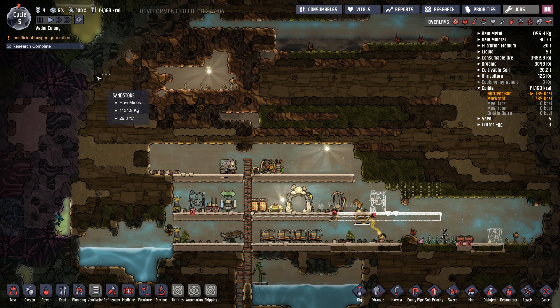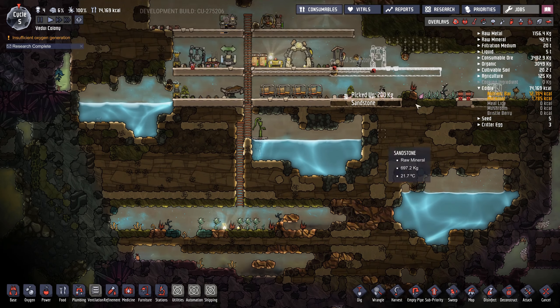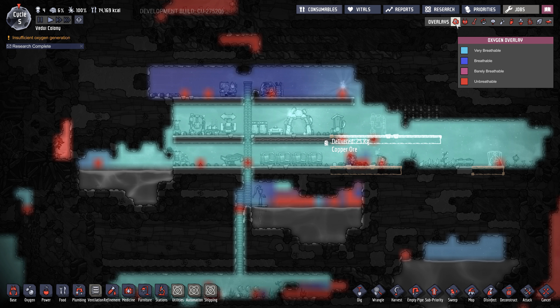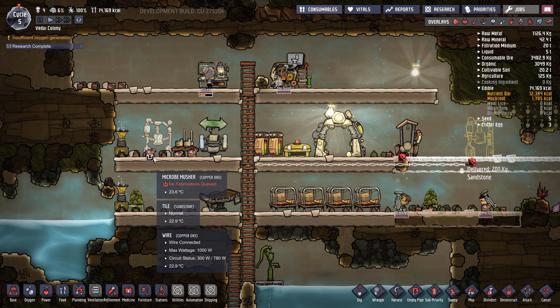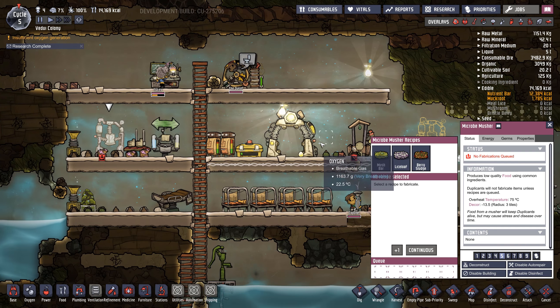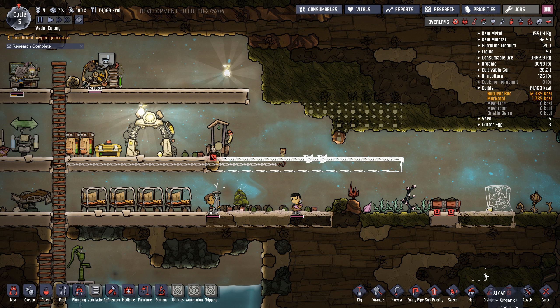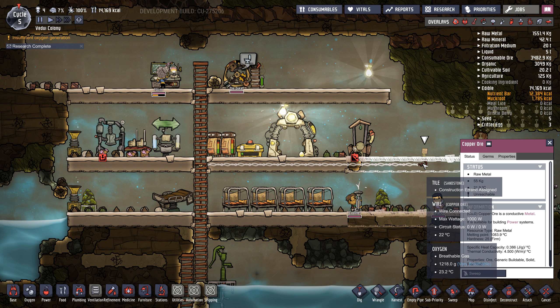Vacuum — where was the vacuum? Oh, this vacuum here. Algae, okay. Oxygen — yep, okay. We're not killing our duplicants at night at least. Oh, I made a musher already — can I cancel build? Okay.